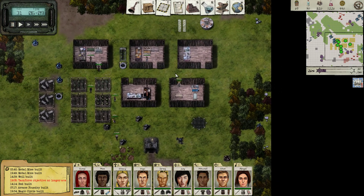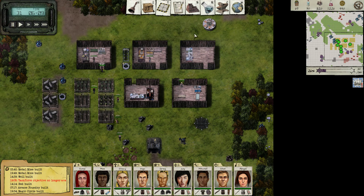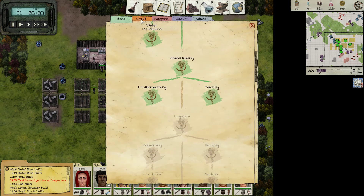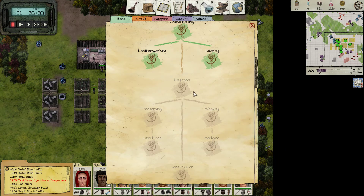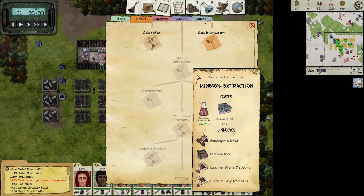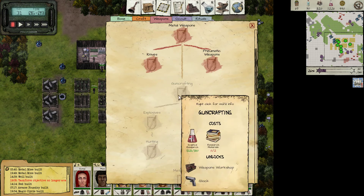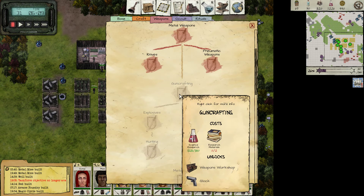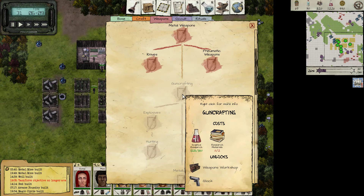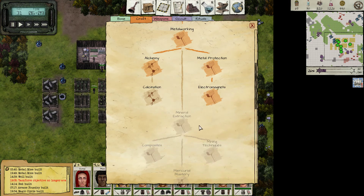Thinking about how to move on from here — we definitely need more research materials, but the question is how to spend them. There are so many ways we can go: base research and unlock logistics, unlock more crafting options, or weapons. I'm really trying to go weapons and unlock a better pistol. For this we need two more research materials, which is okay. I'll keep that in mind — still not sure.